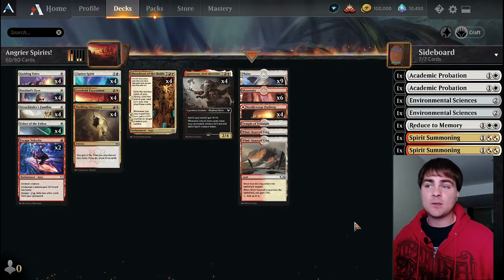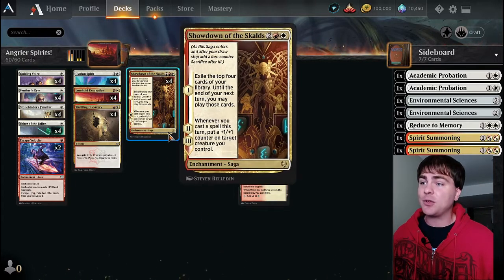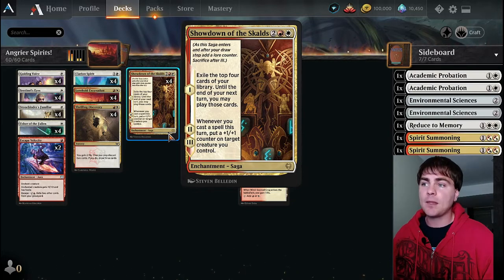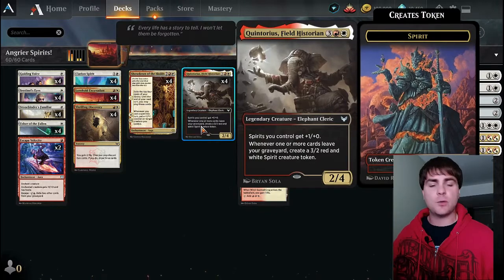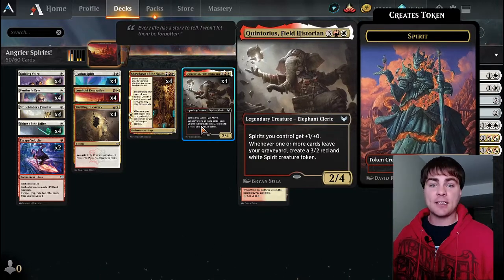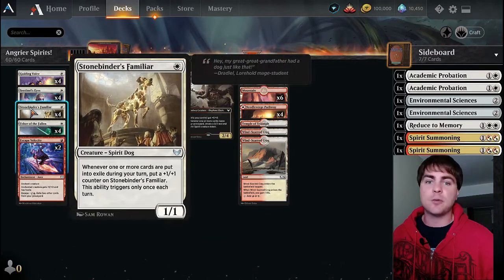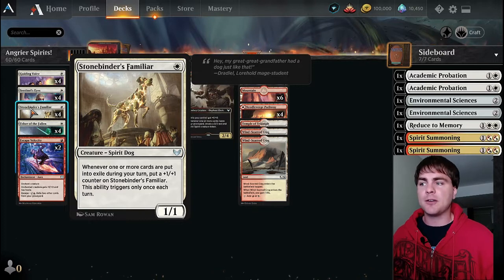Showdown is a new addition to this deck. My last spirit deck didn't have Showdown of the Skulls. I was focusing mostly on Quintorius and trying to activate his ability, synergizing with Stone Binder's Familiar - because if you exile something from your graveyard then you're triggering Stone Binder's Familiar.